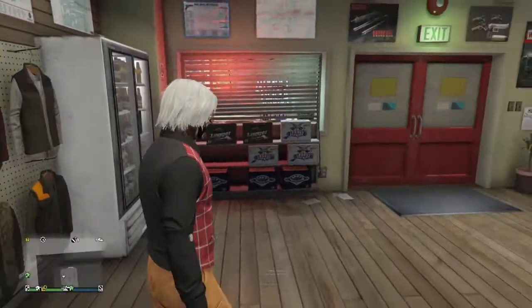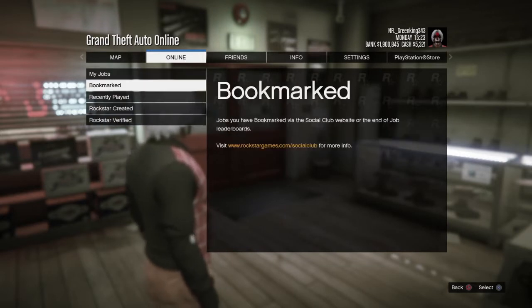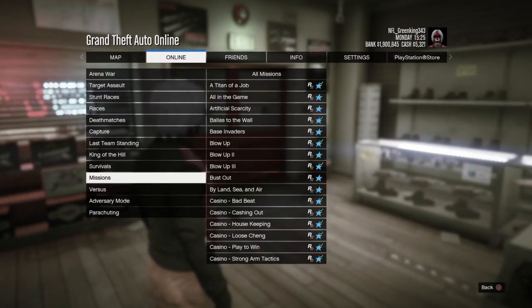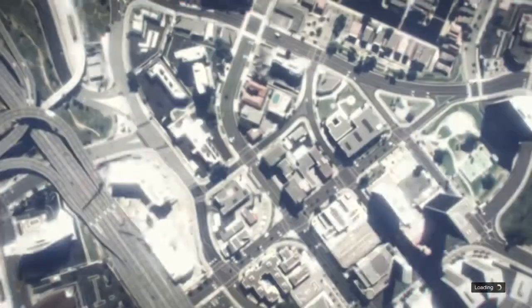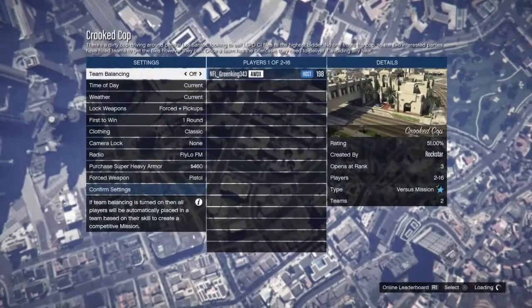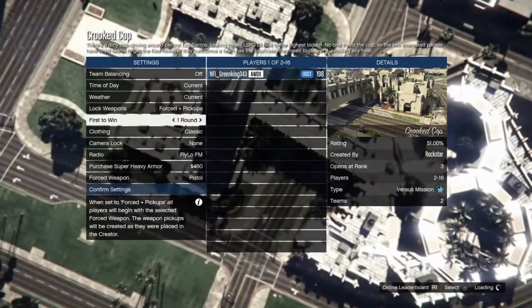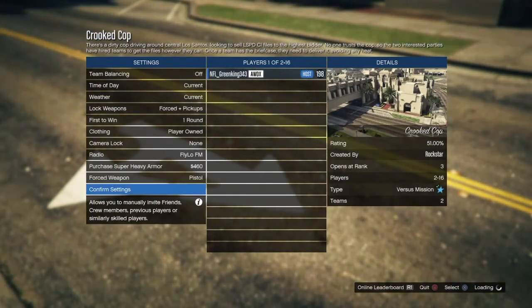Once that's done, click Pause, go to Online, go to Jobs, go to Play Jobs, go to Rockstar Created, then go to Versus, and start up Crooked Cop. By the way, you do need a random or a friend to join you — just someone to join. I did it with a random who joined me. Make sure you put your clothing on player-owned.